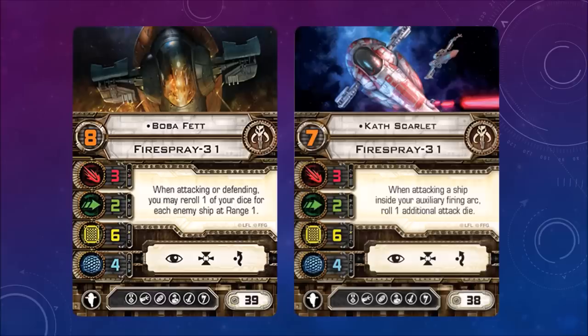Boba Fett — here are the Firespray upgrade cards that come with this. Stats: 3-2-6-4. When attacking or defending, you may re-roll one of your dice for each enemy ship at range 1, so this guy likes being in the thick of things. Boba Fett exists on both the Imperial faction and now on the Scum and Villainy faction, but he's a unique pilot — that little dot next to his name means you can only use one. He has evade, focus, and target lock actions, with a cost of 39.